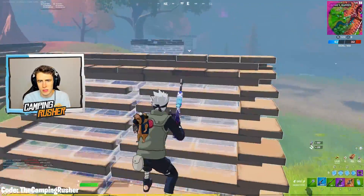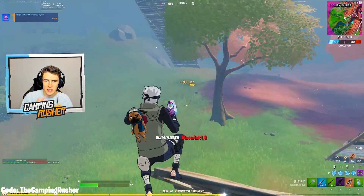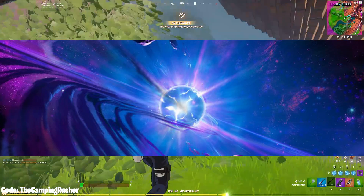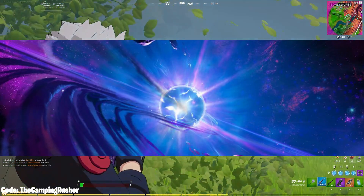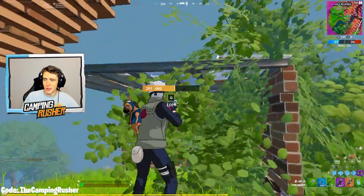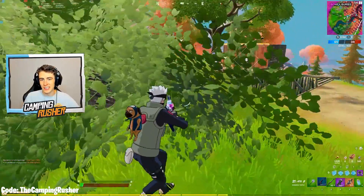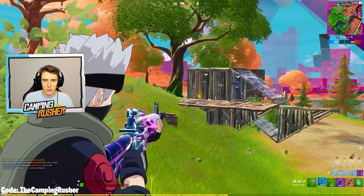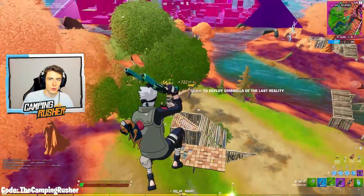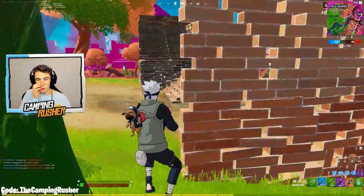Cypher PK is once again teasing the new season. At the end of his videos there was a black screen with some background audio — if you brighten it up it gives us Donald Mustard's old zero point banner. A lot of people think this will be our black hole two-day waiting screen. The theory is that right when the event ends on December 5th, we'll have a 'to be continued' sign and be looking at this screen for two days.